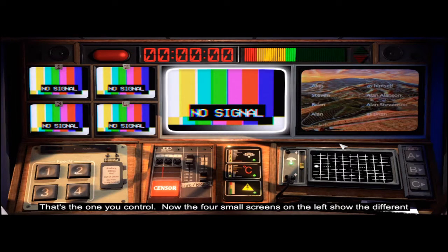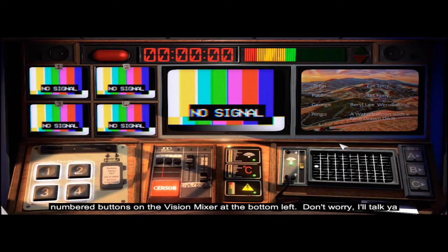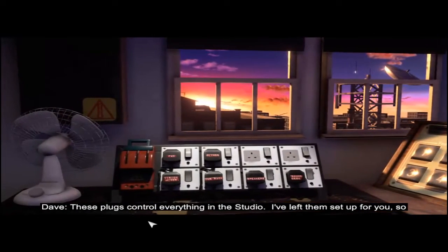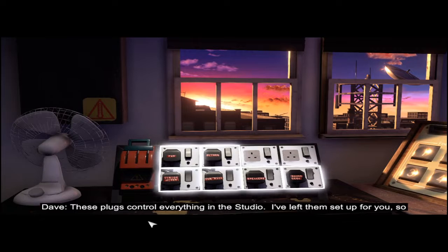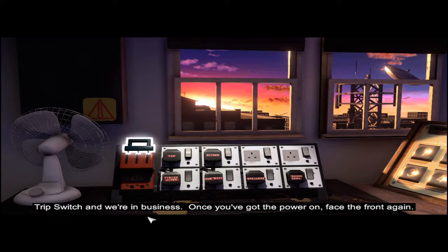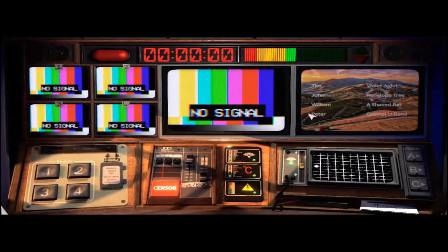It's only a couple of seconds behind the master screen there in the middle — that's the one you control. The four small screens on the left show the different signals coming from the studio. You can choose between them using the numbered buttons on the vision mixer at the bottom left. These plugs control everything in the studio — all you have to do now is throw the master trip switch and we're in business.